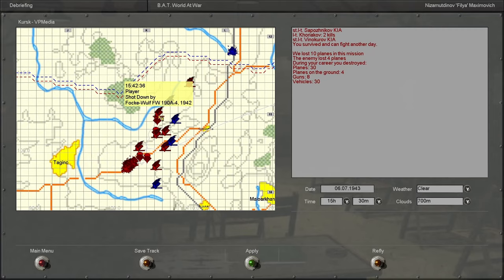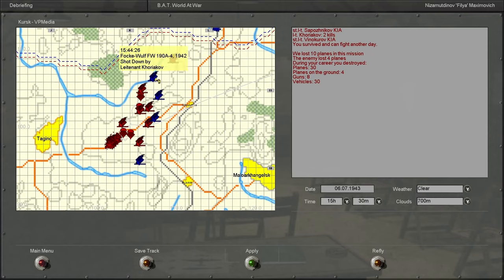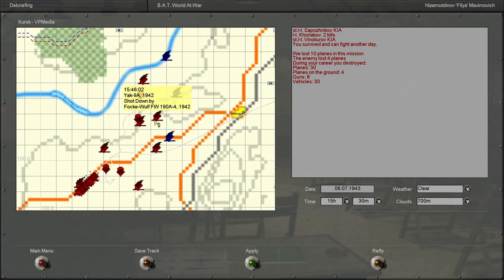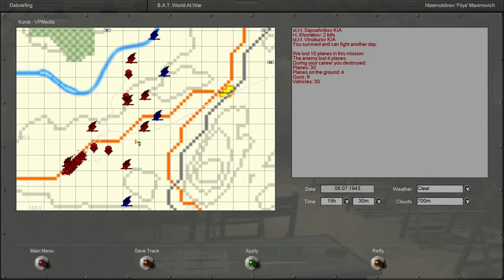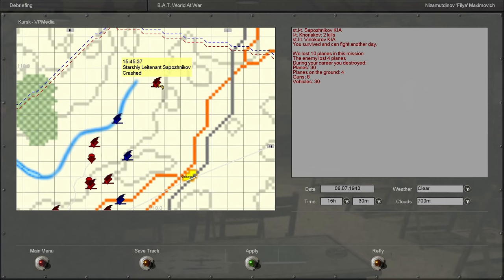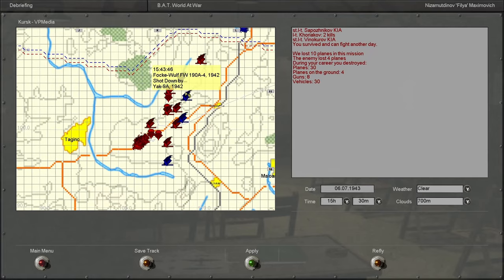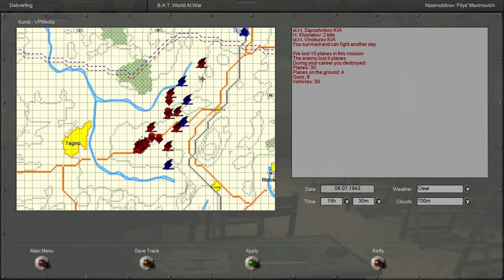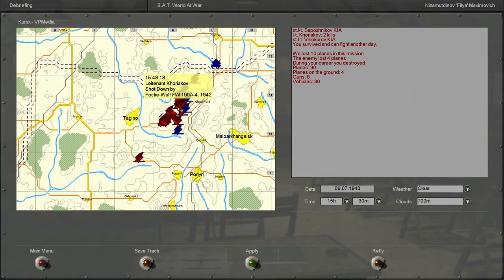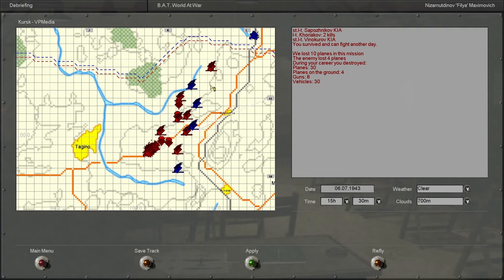It's a realistic ratio, if we're being honest. I got shot down by a 190A4 here. Lieutenant Koryakov got a kill — looks like he survived. He was probably the number 4 plane that we saw. A lot of people got shot down but it looks like a lot of people survived. Saposnikov and Vinikurov died — Saposnikov was the ace in our group, actually the only other ace in our squadron. It's a tough loss.